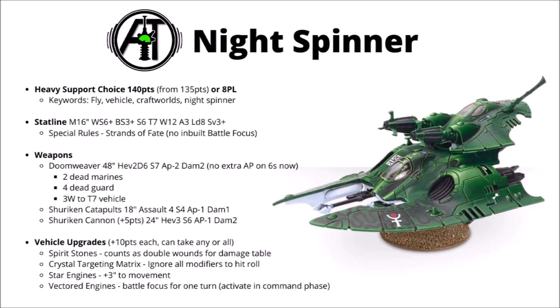The Spirit Stones were previously probably the best one, giving you a 6+ Feel No Pain type save — they seemed very usable on things like Eldar planes. But now instead of that, they count as double wounds for the Vehicle Damage Table. At 10 points, I don't think that's going to be worth it for most standard Eldar Battle Tanks, maybe only if there's something particularly punishing about degrading. The Crystal Targeting Matrix is kind of interesting — it allows you to ignore all modifiers to the hit roll, which could be fun with assault weapons or help against armies with dense cover. But again, I'm just not sure that's worth 10 points rather than putting it towards another tank.